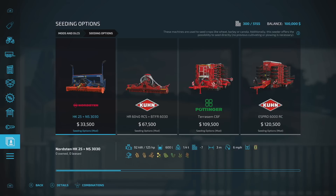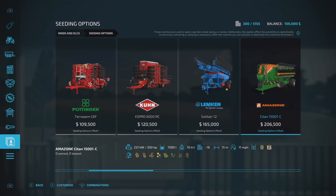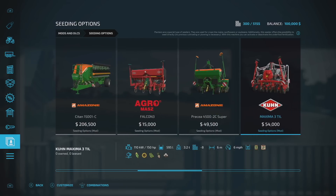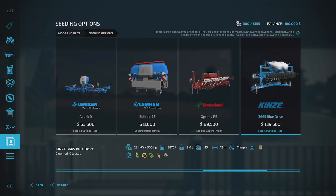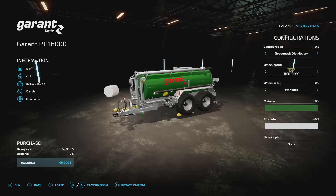If you are on console and curious about slot counts: the Nord set is seven slots, K Brand is 13, Pottinger is 21, K Brand Espresso is 11, Limkin is 11, Amazon is 18, Agramaz is eight, the Super is nine, K Brand is eight, Limkin is 12 slots, five slots for the front part of that Limkin, 17 for the government, Kittens is 15 slots, Vader Stat is 18, and the John Deere is 12 slots.